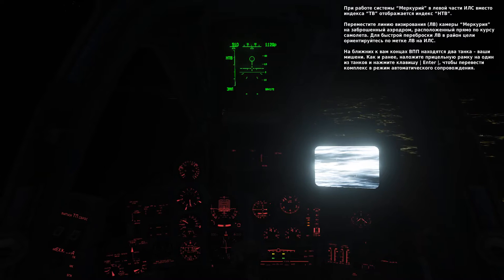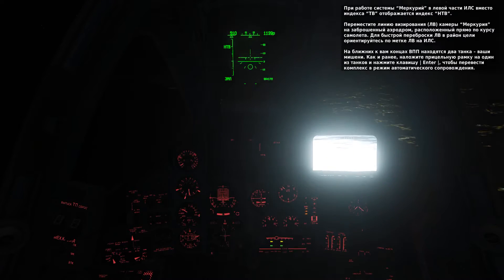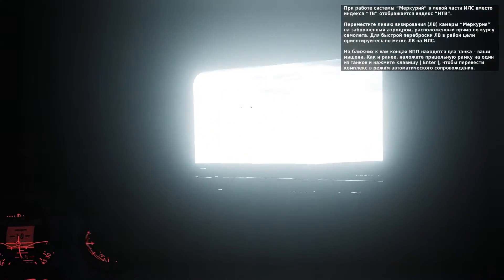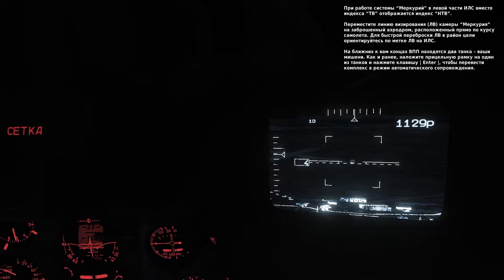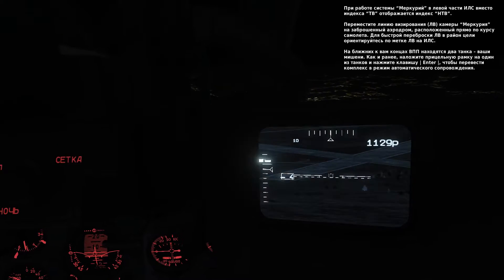Slew the Schval line of sight reticle on the HUD to the bottom of the HUD to locate the abandoned airfield. At the south end of the two runways nearest you, you will see a couple of target tanks. Targets like tanks will appear as white on the Mercury supplied video. Locate one of the tanks and lock it up by pressing Enter.